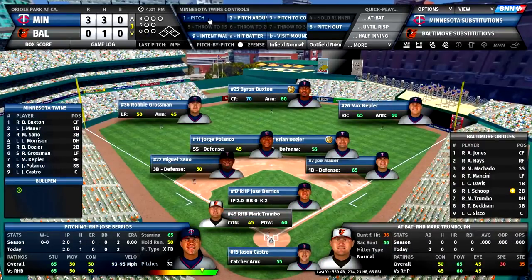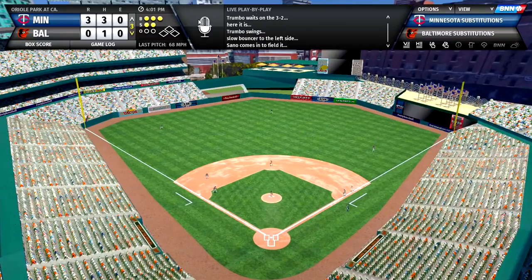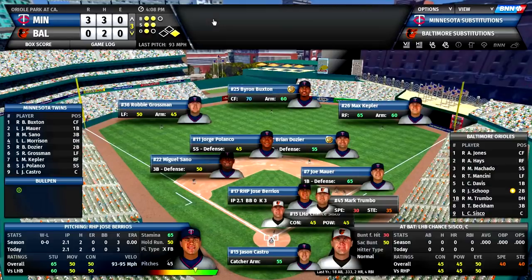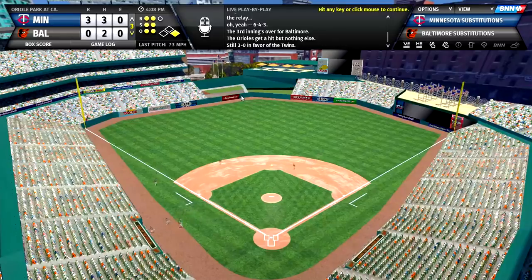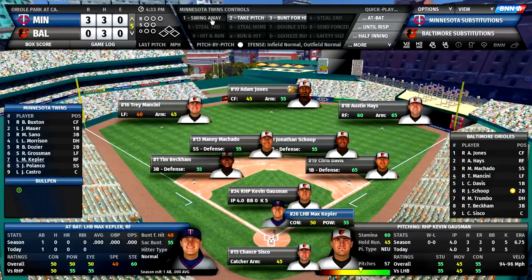Jose Barrios — you can see his numbers right here. Two innings, two strikeouts, no walks. He gets another strikeout, and we close out the inning with a double play to keep them scoreless. Let's skip to the fifth inning. Barrios has a lot of good strikeout upside, which the Twins haven't had much of. The Orioles do get another hit but still no runs.